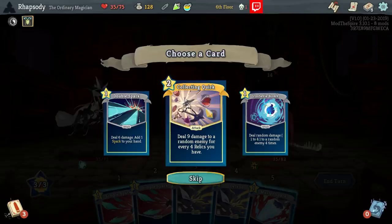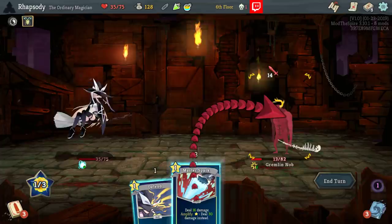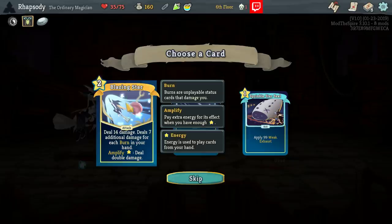Deal six damage, add a Spark to your hand, then play the Spark. Play another attack, play another attack. Now we have Charge Up active so we can Master Spark for lethal. All the Smooth Stones start combat with one Dex, as well as Blazing Star — deals 14 damage, applies seven additional damage for each burn in your hand, amplified to deal additional damage. I'd love to run that build; I've just never got it to work yet.